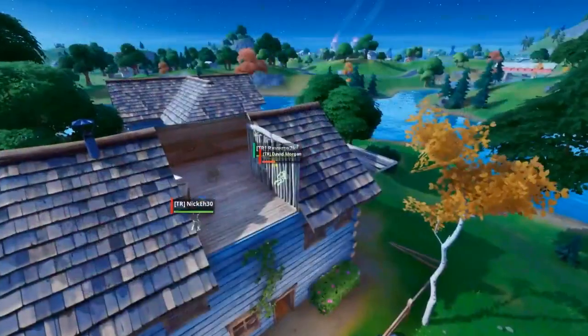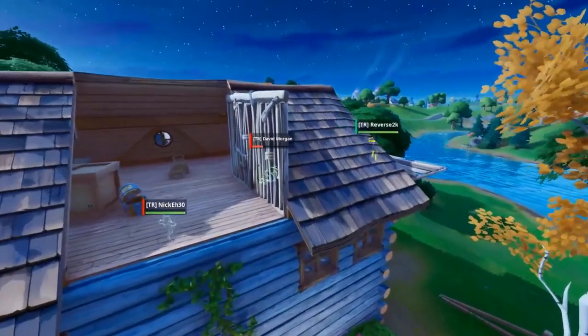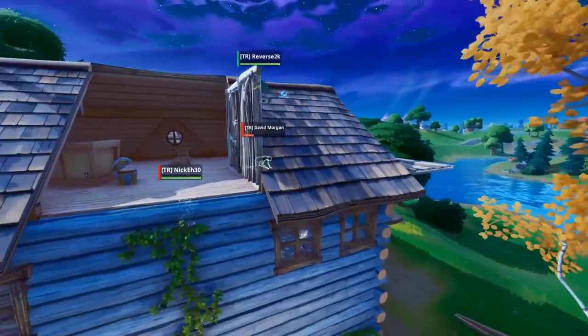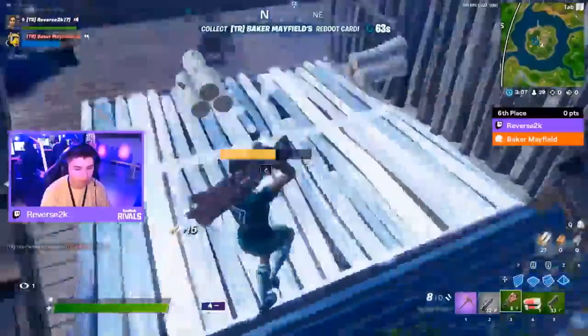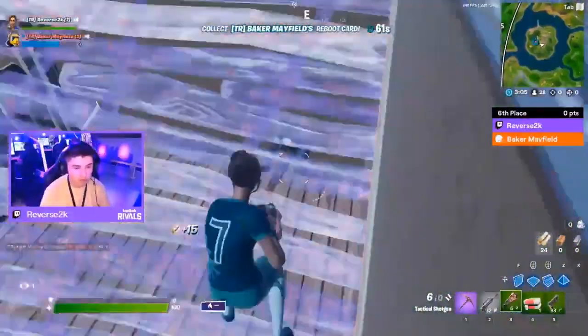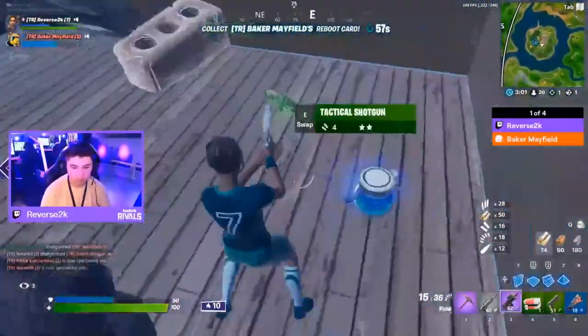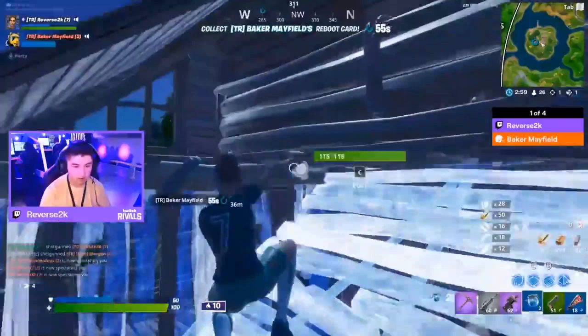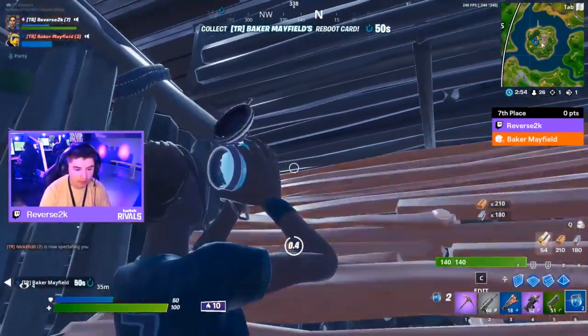No slow land but we're jumping in with another engagement: Reverse 2K versus Nick A30. David Morgan's already down and both of their NFL partners are down already. Reverse 2K versus Nick — oh, the big shot to start — and Nick A30 is down and out!